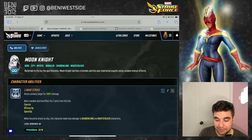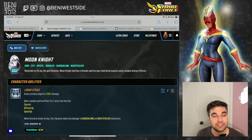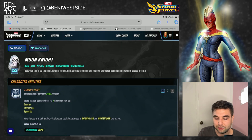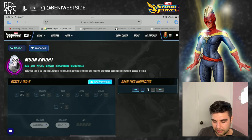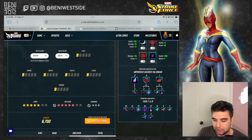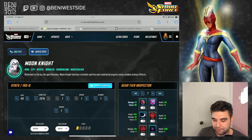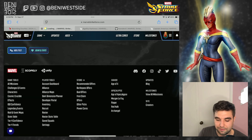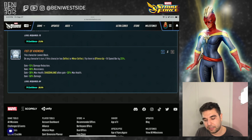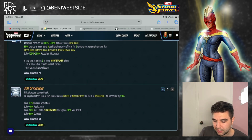That said, if you were to build him, there are some fun combos you can explore. One thing about Moon Knight is he has low speed — 105 speed. I think that's meant to account for the fact that he gets speed bar when he has deflect flipped. I don't believe it stacks, so if he clears three deflects he doesn't gain 60% — it's always going to be 20. But it is something that's there. Let's see how we can lean into that.